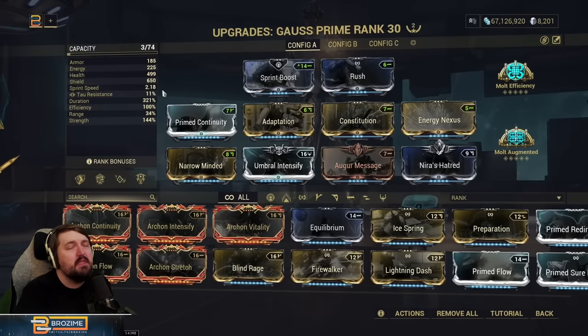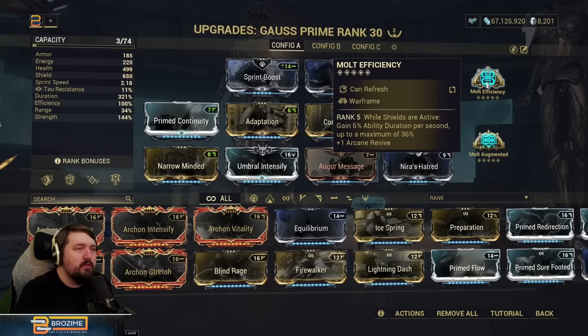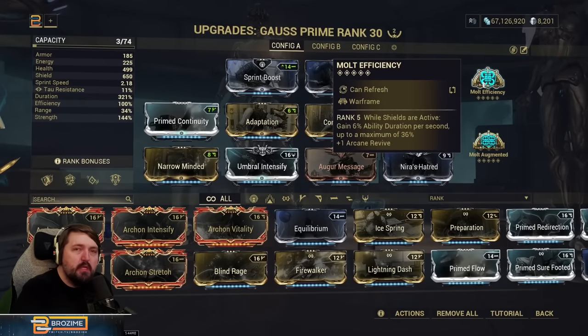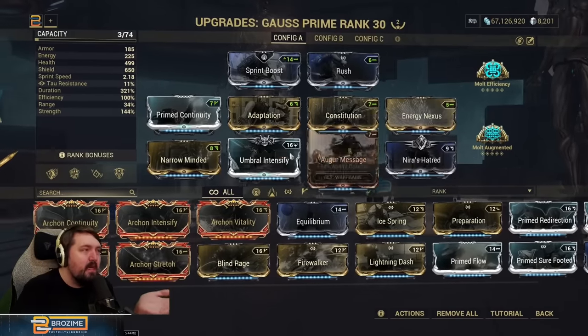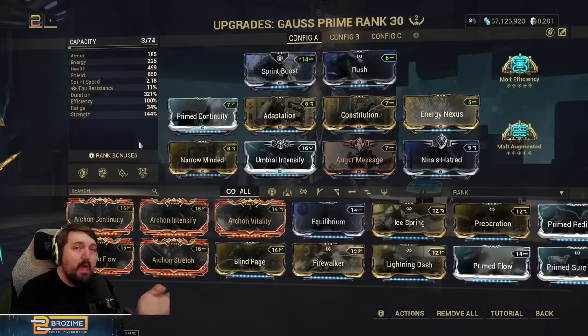Our two ability is also going to be generating energy for us, so I really don't feel the need to even have Flow on this build — I've had zero energy problems whatsoever. Looking at arcanes, I'm running Molt Efficiency. This is for duration — it's effectively the rest of the duration available — and because our shields are usually going to be active since our two makes us immune to most damage types, we're also going to be getting that additional duration.